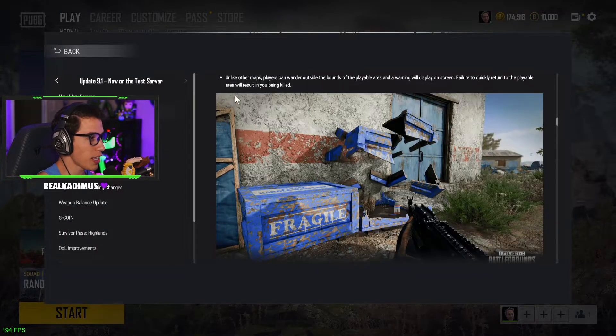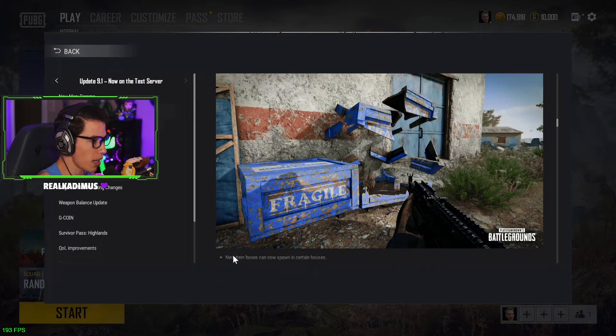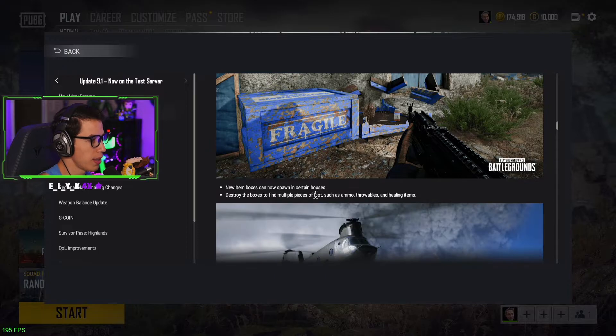Players can wander outside the bounds of the playable area and a warning will display on screen. Failure to quickly return to the playable area will result in you being killed — so that's not like the blue zone, that's a hard out-of-bounds dead zone. New item boxes can now spawn in certain houses. Destroy the boxes to find multiple pieces of loot such as ammo, throwables, and healing items. They were red in the teaser image the PUBG dev tweeted out, but I guess they changed them to blue — just like little loot crates you can destroy.